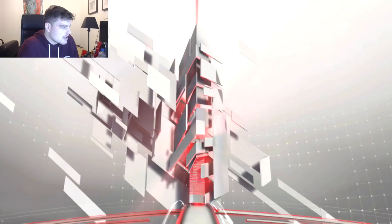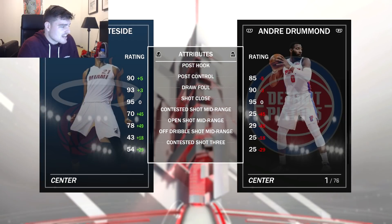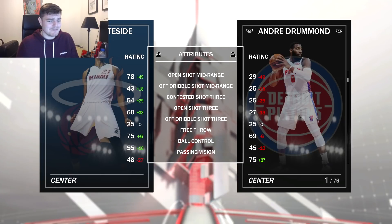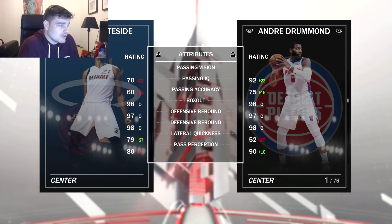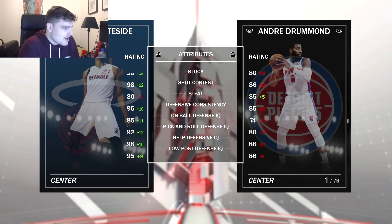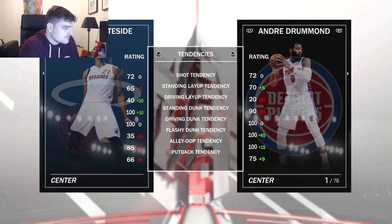Okay, £48k for Whiteside and I'd say Iverson is going to be £100k. Let's look at Whiteside's stats. Look at open shot mid — 60 open shot 3 for Hassan Whiteside! What the hell? But he's got 55 ball control, good enough free throw, unbelievable rebounding, good lateral quickness, 98 block, 80 steal, 85 on-ball defence, 95 low post, 75 speed. He's got 100 standing and driving, no tendencies.